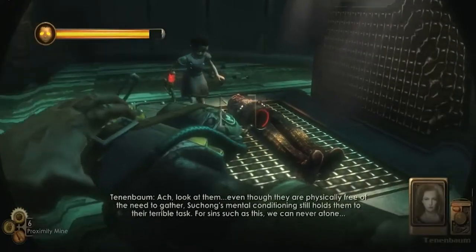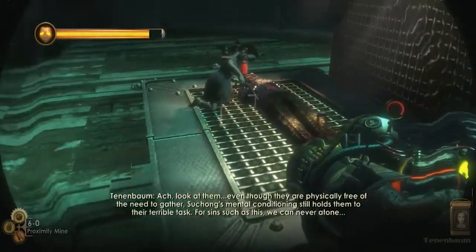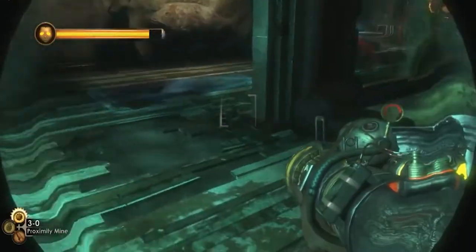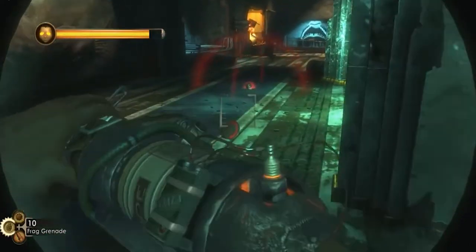In Bioshock, players have to protect one of the Little Sisters as she collects ADAM from corpses around Rapture. Little Sisters are known to be powerful and can take large amounts of damage. However, the one you're paired with is conveniently frail and dies almost instantly when attacked.